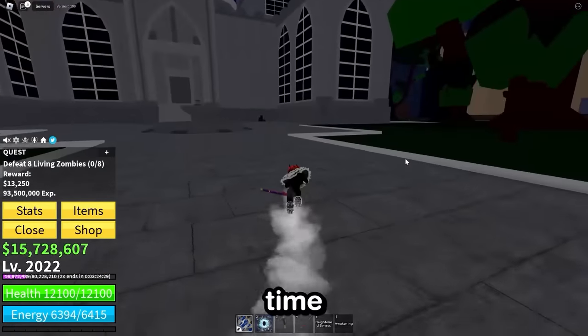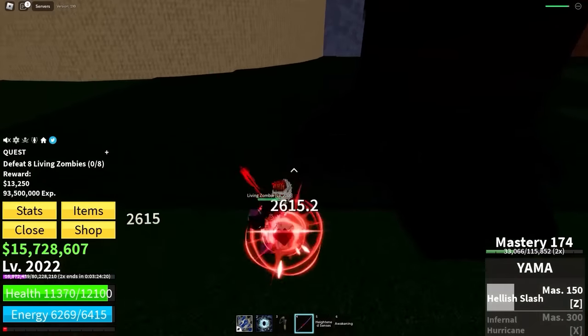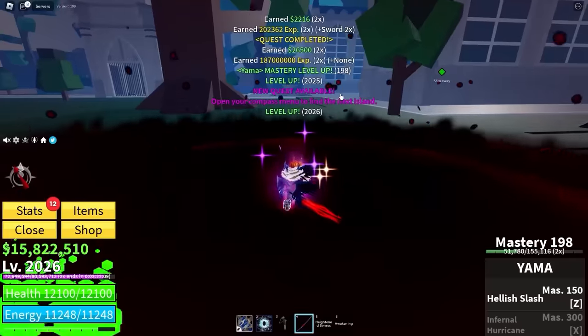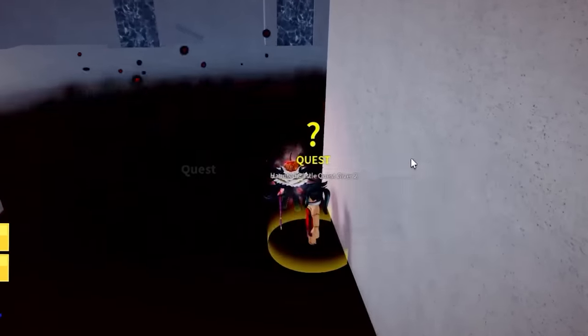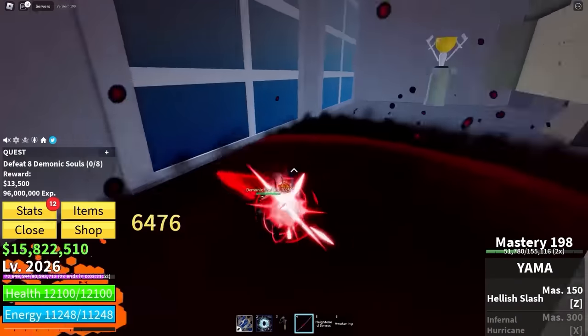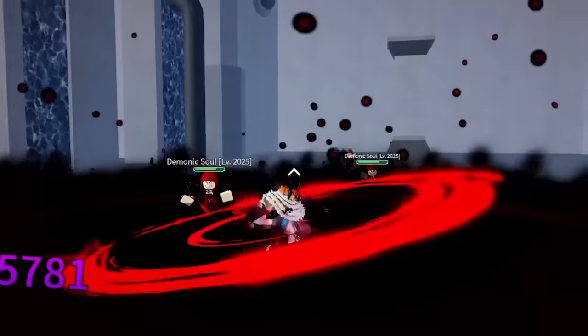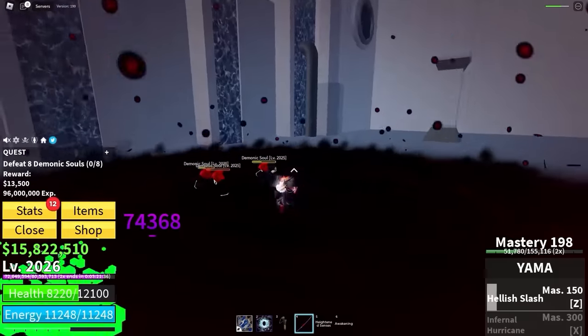If I do this quest one more time I'll be able to move on to the next one. The fastest way to do that is to fight every single zombie all at once. New quest available — inside the castle. Demonic souls, I've got to defeat eight of them. These crows are really useful for getting aggro. Wait, they're demonic souls and they have the bomb fruit — make it make sense, Bloxfruits.